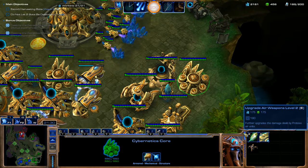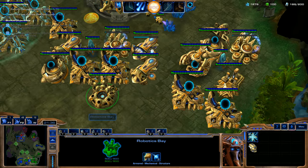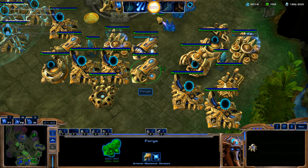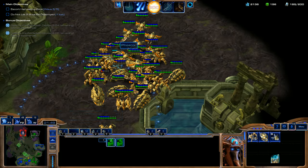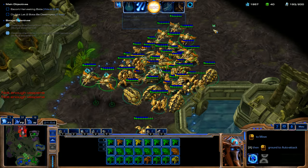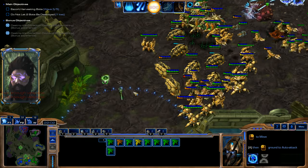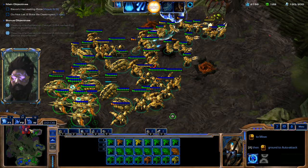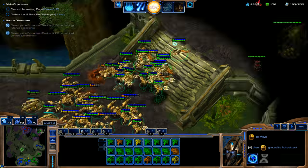We're going to get Air Weapons Level 2 and Air Armor Level 2. We have all the upgrades for our Scarabs. We don't need to upgrade for our Observers so I'm going to avoid that one. We are sitting very comfortable — this is a very, very easy way to clear out the enemy's base and beat the co-op mission. Our teammate looks like he's clearing all that stuff, so we're going to go ahead and clear out this northeast base up here.